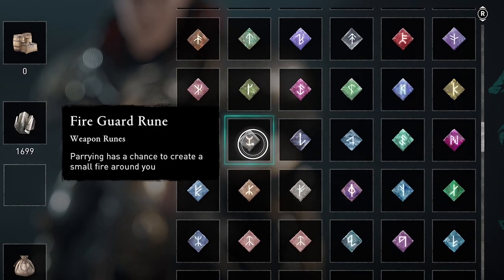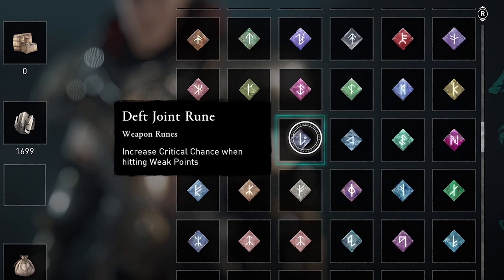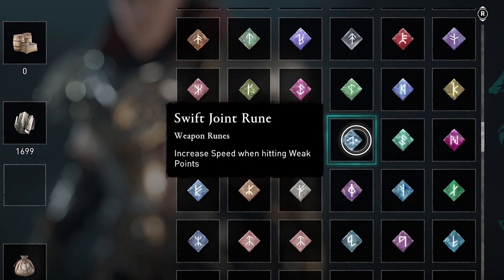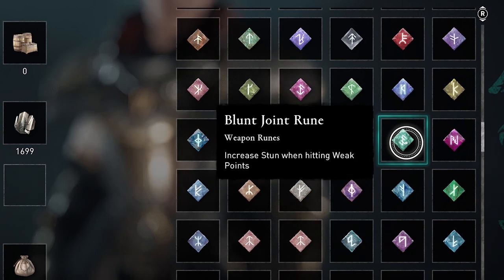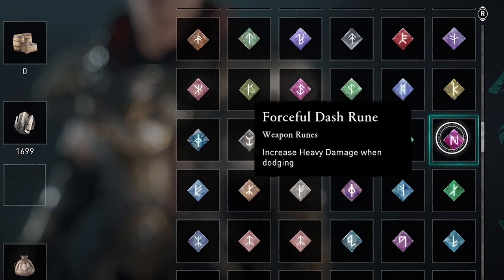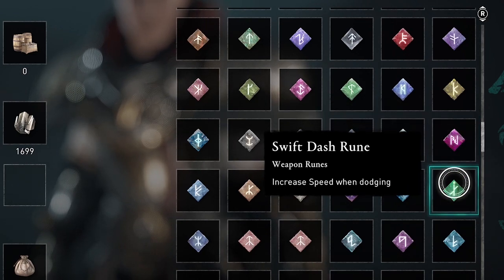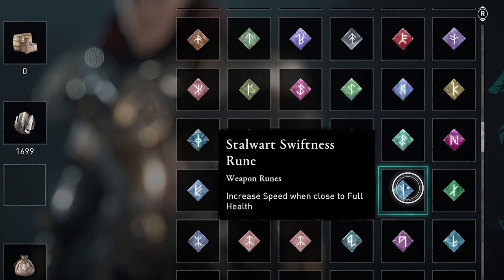Here at the Fire Guard rune, you can kind of tell what the runes do by the names. Fire Guard is going to create a small fire around you when you parry. So the runes that say 'guard' relate to effects when you parry attacks.